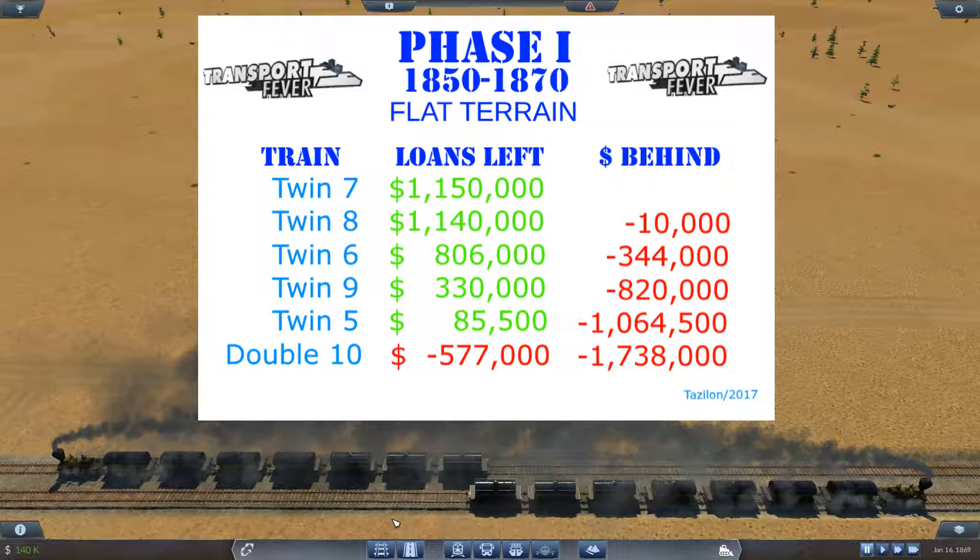And that really primes the whole system for you to meet your goals later in the game. The more money you get into the game early on, the greater amount of money you're able to generate later on. So there you go — twin trains, single engines, seven wagons is the best initial — and I stress that — initial starter setup. Double track and put two trains on it.